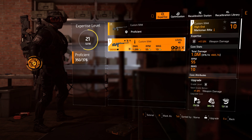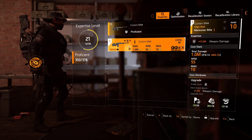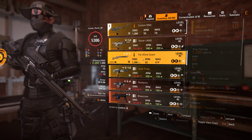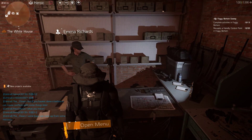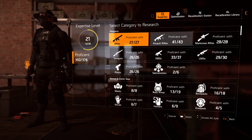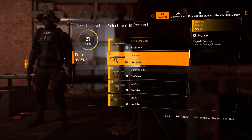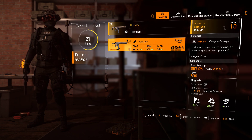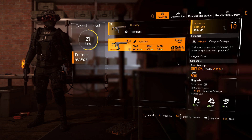Going into expertise, I pull up my Marksman rifles. That custom M44 is level 17 expertise. The cost to get it to level 18 is 29 field recon data, 16 shade calibration, and 8 exotic resources — for that cost I get an additional 1% weapon damage. I'm not doing that yet because I have items at lower expertise levels to prioritize first. My lowest weapon is the White Death at level 15, and my Harmony rifle is level 14. I'm going to upgrade the Harmony in front of you since it only costs 20 field recon, 10 shade calibration, and 5 exotic resources.